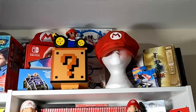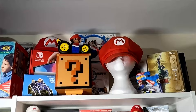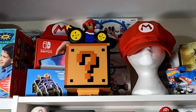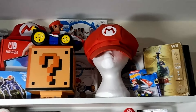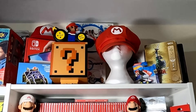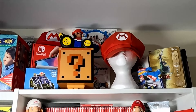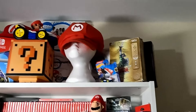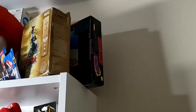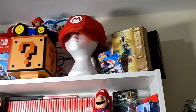Next up is my Nintendo shelf, which at the moment has a load of random Nintendo bits — the box to my Switch, a question mark block, and a couple of Wii games. Eventually I'm going to take all of this down and replace it with some console boxes as I pick them up. At the back I've also got my copy of Mario Paint for the Super Nintendo — complete in box, but unfortunately it's the NTSC version, which I didn't realise when I bought it.